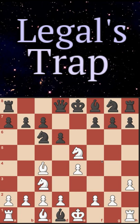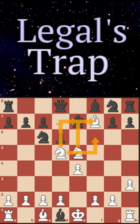If they take our queen, we actually have checkmate after bishop takes on f7, king goes to e7, and knight to d5. All our pieces work in beautiful harmony to cut off all the squares from this king.